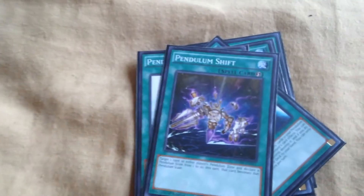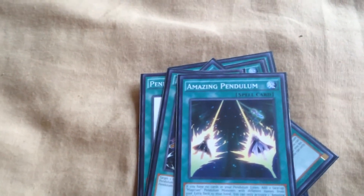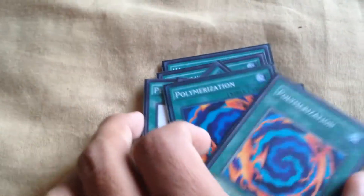For spells, I have Wavering Eyes, Pendulum Call, Sky Iris, Pendulum Rising, Pendulum Shift, Amazing Pendulum, and double Polymerization — because I have quite a few fusions in this deck that I'd like to run, though I didn't get them off that often.